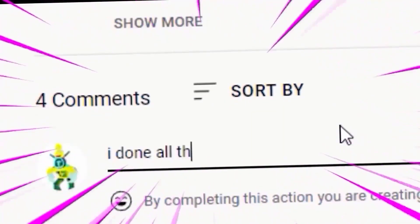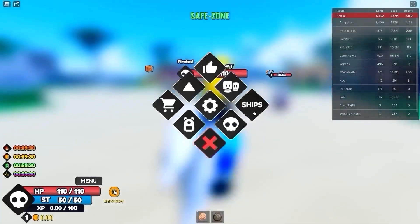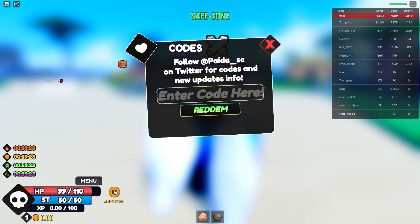You guys must join right now. And here's how you can redeem codes in this game — just follow me. Basically press on the menu right over here, you're gonna find a bunch of buttons, and you probably gonna have to move over here to the codes one. Press on the codes and here you can basically just redeem them.